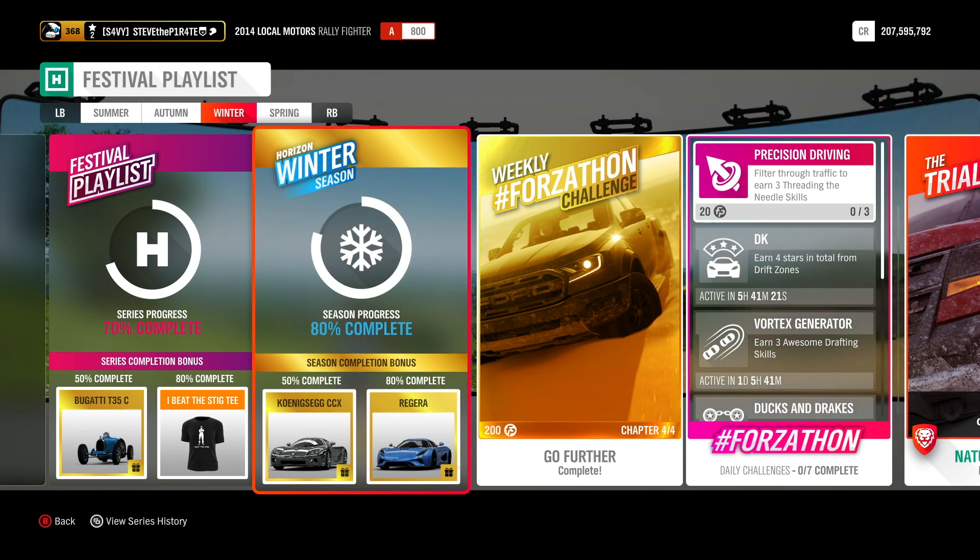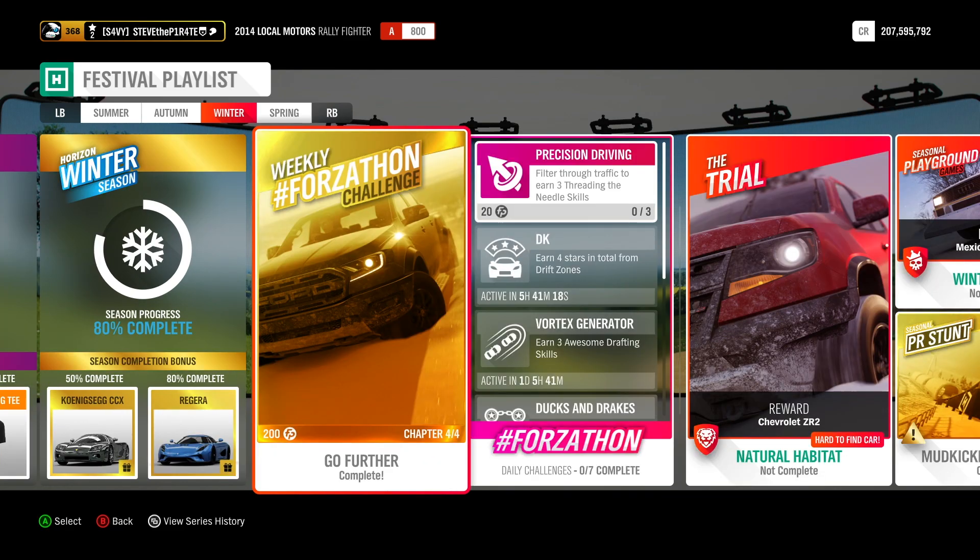To get 50% completion on the Winter Season playlist, you need to complete this week's weekly Forzathon challenge called Go Further. I will link the video for the Forzathon in the description down below. It's a really easy Forzathon involving the new 2019 Ford Ranger Raptor.